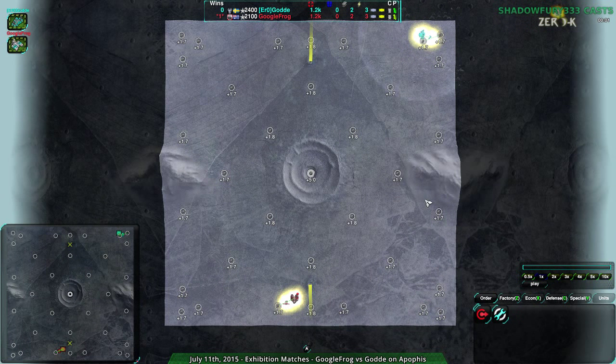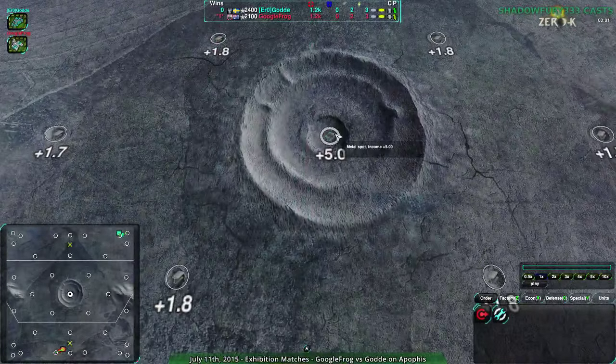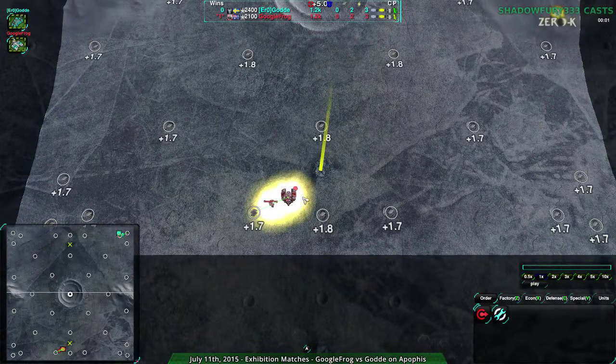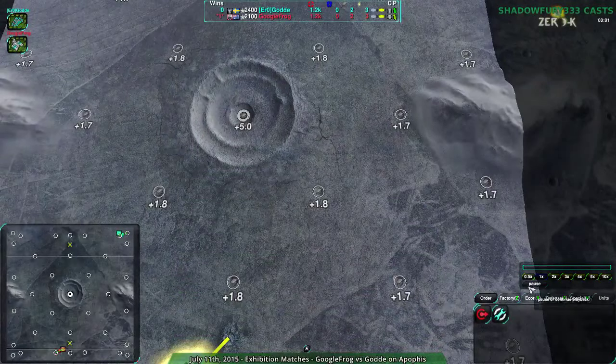They had more matches they played, so let's continue with those. This is Icy Shell, a much more typical map — very flat, but the center really makes bots kind of valuable. Googlefrog starting in the center, looks like they're going straight for the center directly. Goulda starting more in the defensive corner.